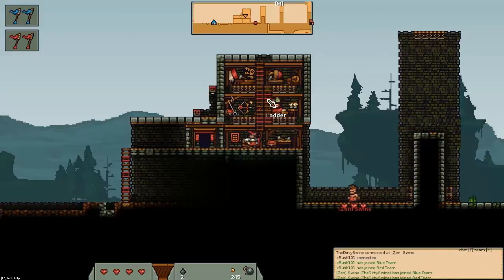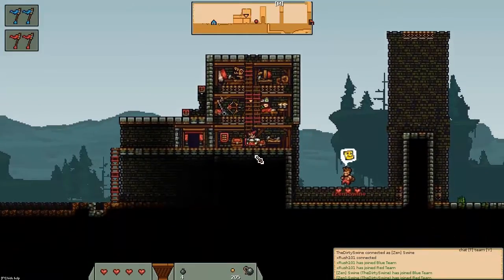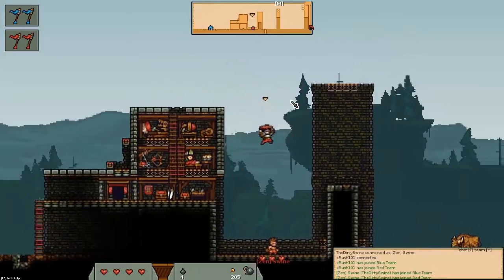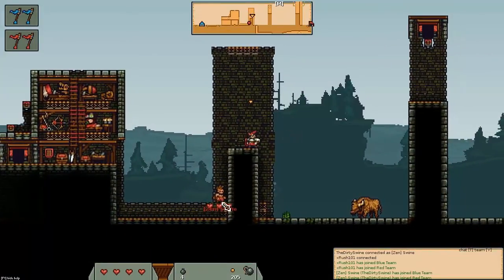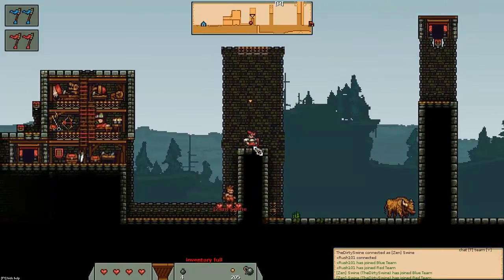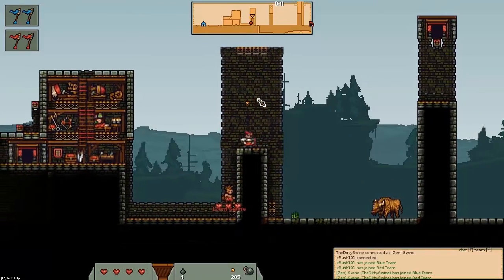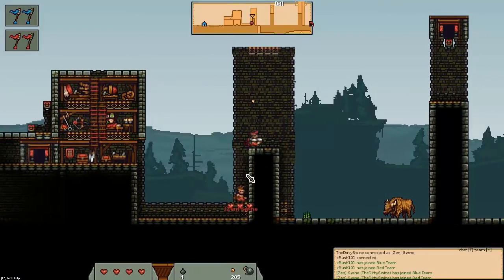Basically, we're just going to cover the basic bomb jump and different techniques that you can use to bomb jump. And it's going to be really awesome, so let's get started. I'm going to show some examples here, and Dylan as a builder is just going to repair everything that I do around me. So, what is bomb jumping? Bomb jumping allows knights to get into certain areas that they would normally not be able to get to without builder assistance.